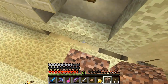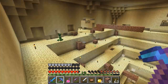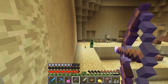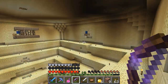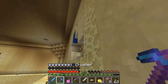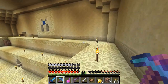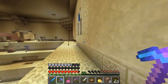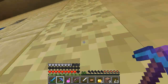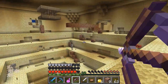Somewhere in here there's a spawner — and it is right behind the lapis. My guess is there is another skeleton spawner behind that one and a creeper spawner behind this one. Let's see if I'm correct. That is indeed a creeper spawner. Let's see if this one is a skeleton spawner — oops. I want to get a look at it; it might have been a spider spawner too, I didn't get a good enough look.